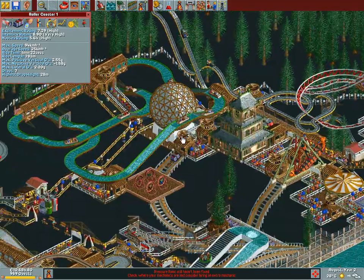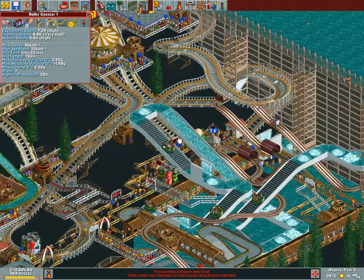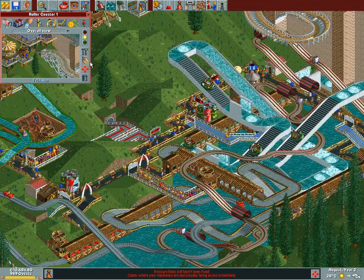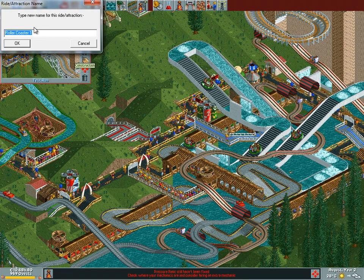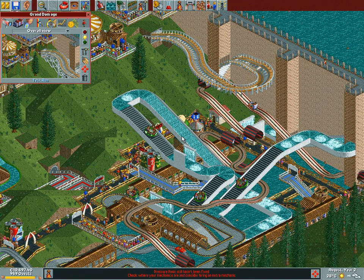I might be neglecting all the tracks we have in the underground — though can you see them? I sure can't. But this view is pretty good, quite liking it. We need to name this coaster. We will call this... the Grand Dam Edge. How did I not come up with this earlier! It is our highest rated coaster pretty much, so we will have to open it up.